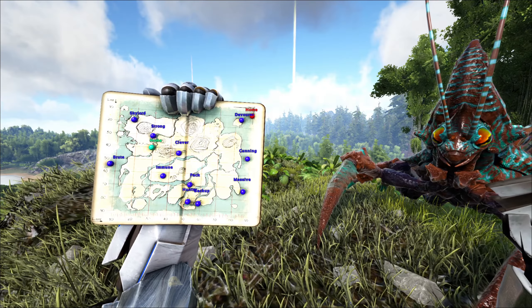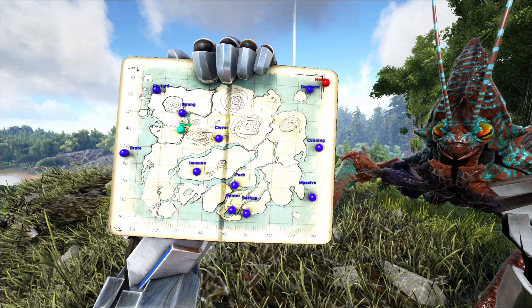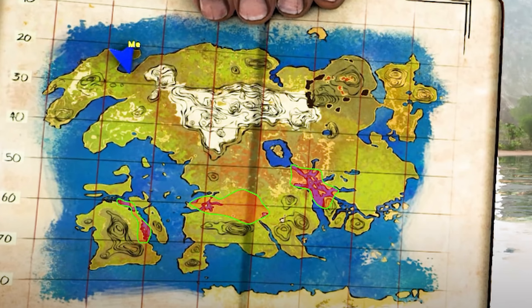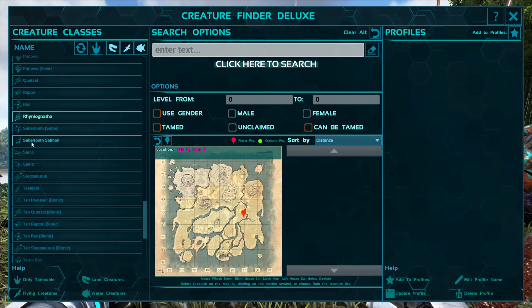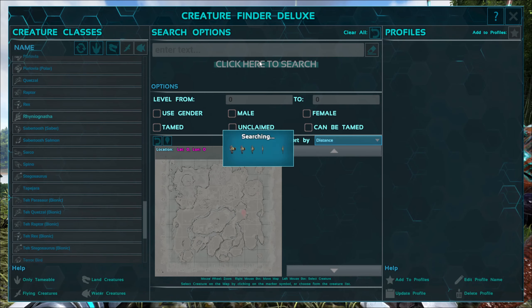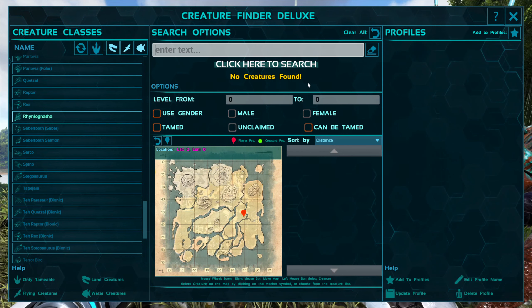The Rhino Ganatha spawns on the Island and the Lost Island in any swamp area. As you can see, that is the swamp area on the Island. Here is also the swamp area for the Lost Island. I use Creature Finder Deluxe to find my creatures and luckily it has been updated so it's in there, but just find it in any swamp area if you do not have this.